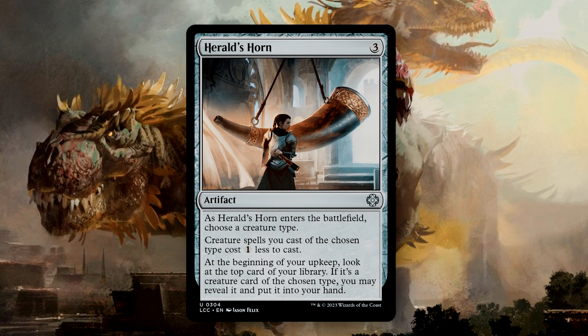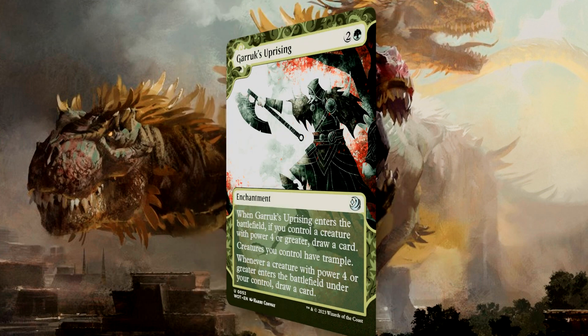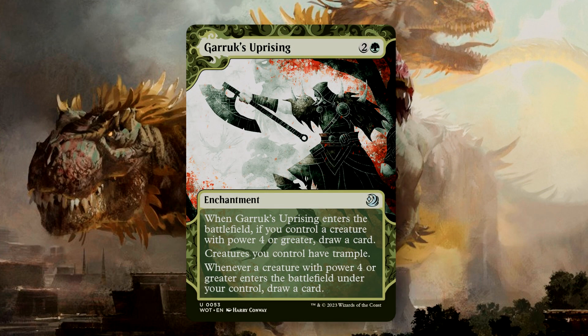Herald's Horn goes along with the notion of ramping using a mana discount, and this comes with the additional upkeep trigger of possibly drawing us another Dinosaur. Finally, Garruk's Uprising is 3 mana for an enchantment. When it enters the battlefield, if we control a creature with power 4 or greater, we draw a card. All of our creatures will gain Trample, and then if a creature of power 4 or greater enters the battlefield, we draw a card. This is value all over for our deck, and giving our big creatures Trample will provide so much value.